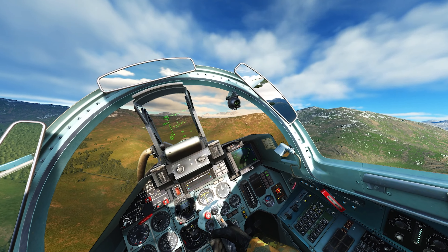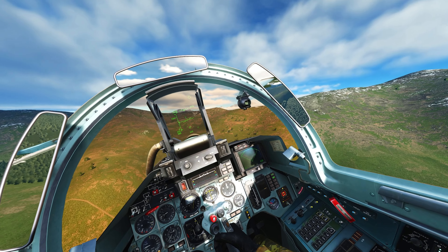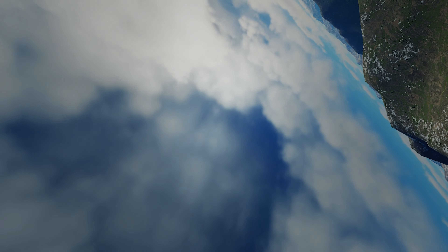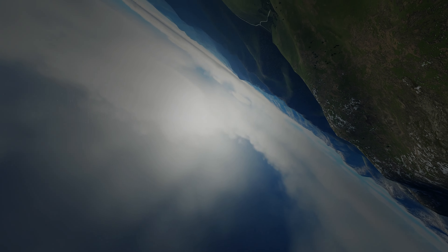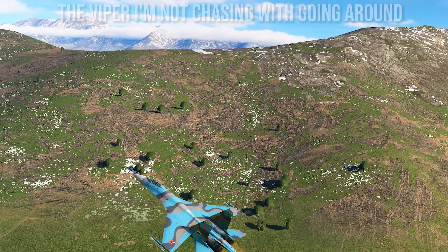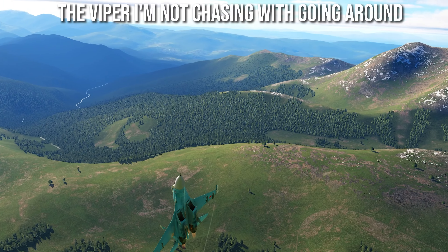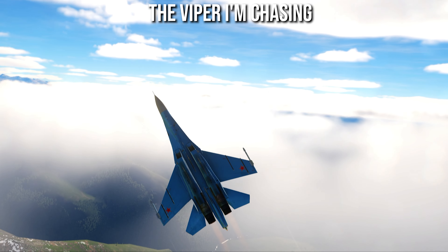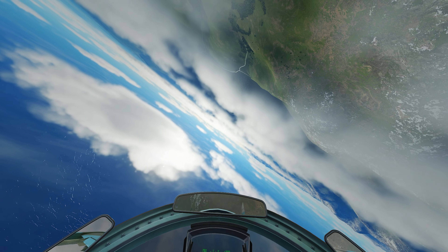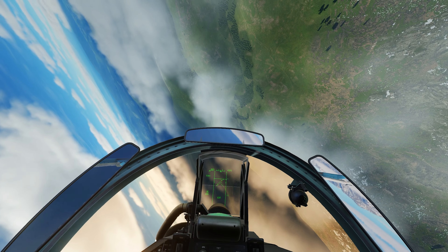They're both separating — one is going high, the other is going low. I'm gonna go with the one that is going high. I hope he's not using the vertical... okay he's gonna use the vertical, so am I. I'm gonna follow, try to stay inside his turn circle so the other one cannot pull in on me. That's the only game plan I have for now.